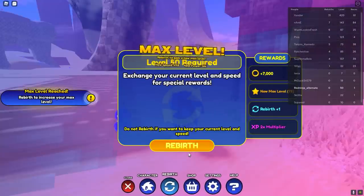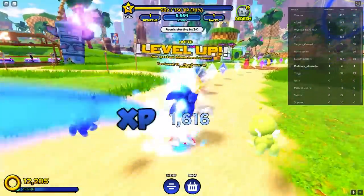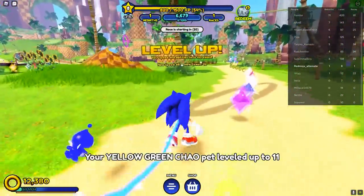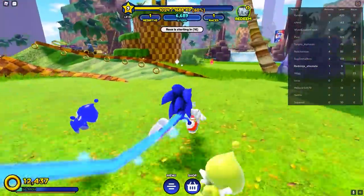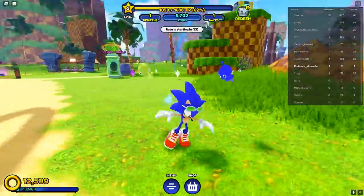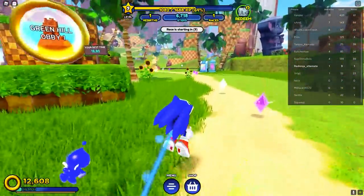Now that you've hit max level, you can do what they call rebirthing. Go down to Rebirth, click Rebirth — boom, it sends you back to zero, but then you get more experience and more stuff per diamond and ring. Jump through here and go as fast as you can. Same exact process as before, except you'll be doing it a lot faster now because you're already quicker. Don't try to jump through this ring right now — you're not fast enough yet. We'll speed the video up to get to where we need to go.